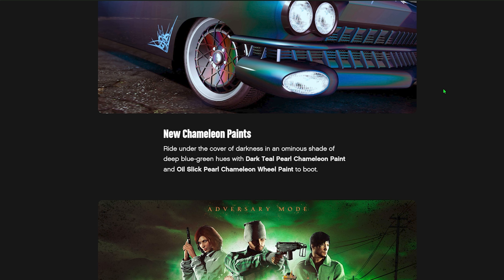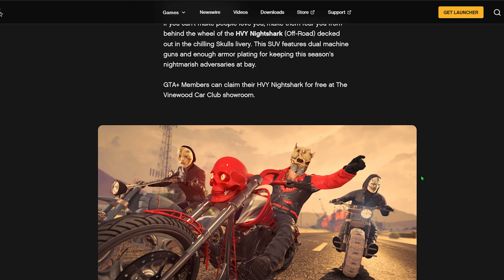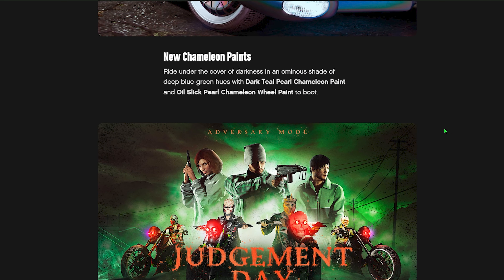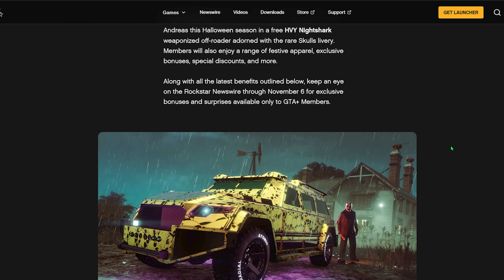This is probably one of the last official Halloweens in the game, and it doesn't really look like they're offering that much awesome stuff. For the outfits, if a leather jacket is the only thing we're getting, that's kind of lame — you'd expect something better, like maybe an actual Michael Myers mask to go along with a mechanic suit or something. But this is all you're getting, and all the information is listed in the description below.